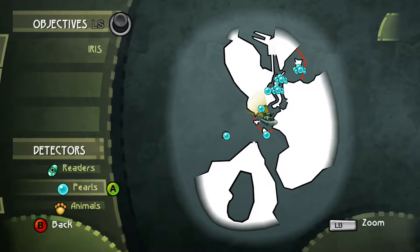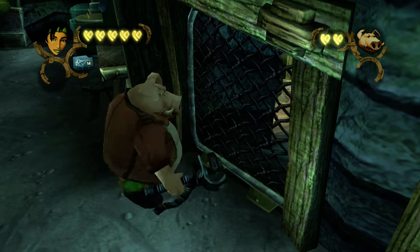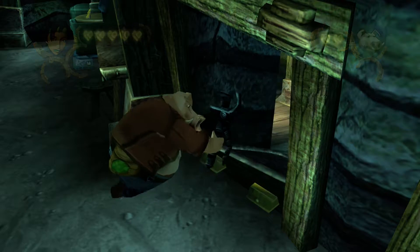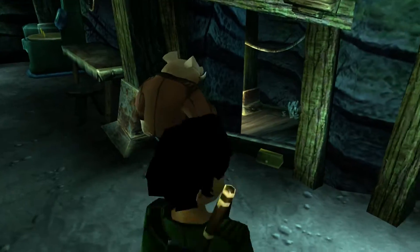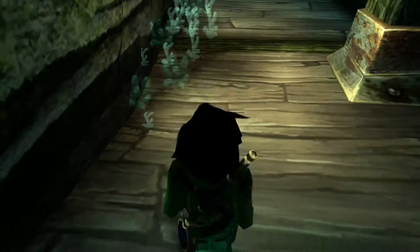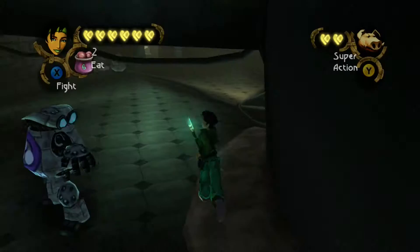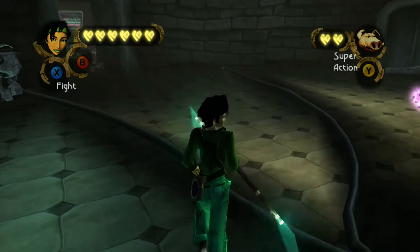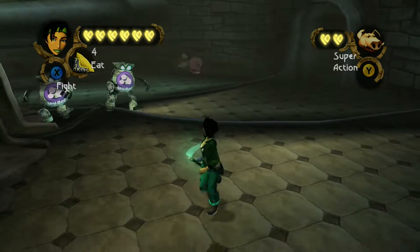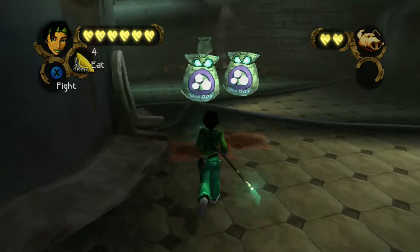Jade is frequently accompanied by a computer-controlled companion that can perform various actions to allow access to things Jade couldn't do by herself. Her uncle Pey'j the engineer wields a wrench that can cut security screens, and Double H will charge barred doors. Both characters can be commanded to press buttons or give Jade a boost. You can also trigger their special moves in combat, however if their life gets low, their death will end your game as well.